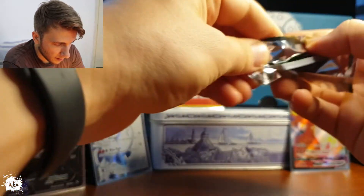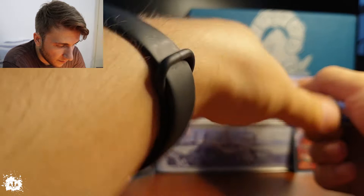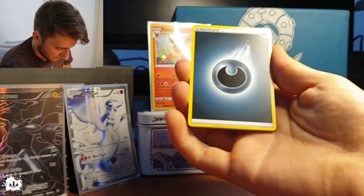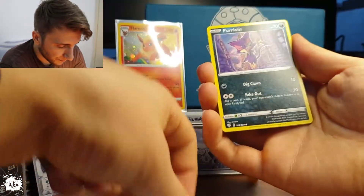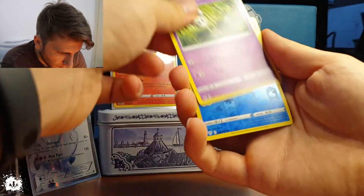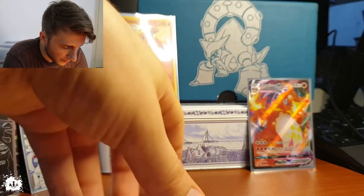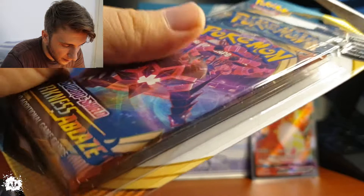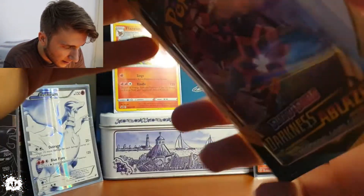Something is melting here — it's the heat. Let's see. I'm not going to mix up the energies. Dark energy — darkness is strong in this one! A rare fossil. Okay — how rare is it? Purloin, Hippopotas, Centiskorch, Larvesta. Motostoke reverse holo — capture! A Gothitelle. Not gonna cry about this — just look at this Darkness of Ablaze pack!